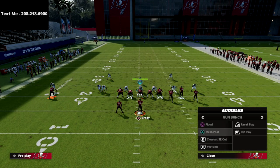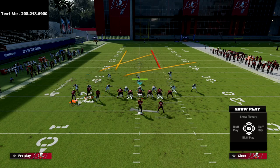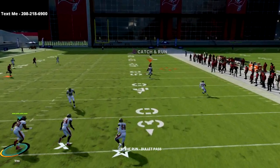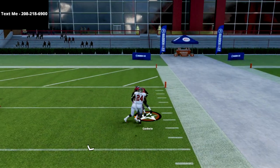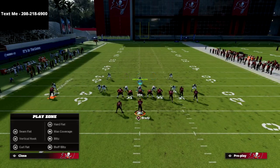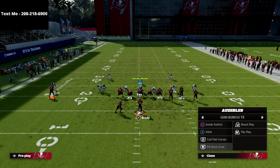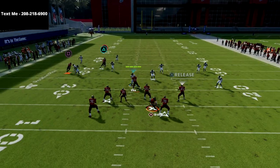I wanted to go over a couple of other reads within this offense. The first one is essentially the crosser — the crosser is pretty much your first read. You can basically just pass lead that up and it's going to be Cover 3 as well, as you can see right there. So if the crosser is open, take it 99.9% of the time. If your opponent has any skill whatsoever, they are going to manually user the crosser — that's typically the common logic. And so what happens is, by a result of them usering the crossing route, that's where this post route pass lead comes open.